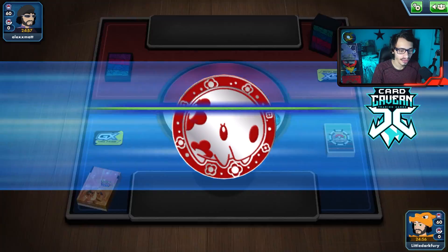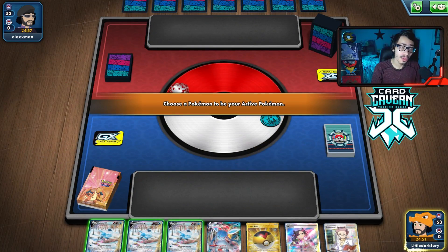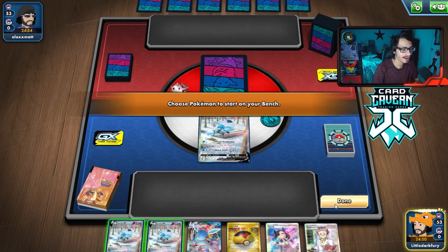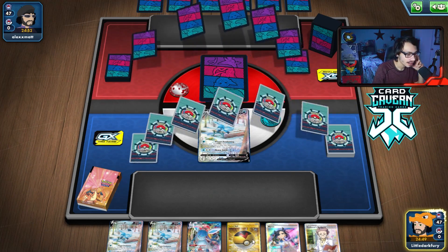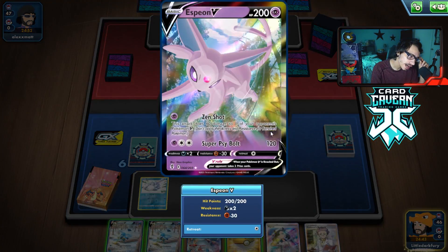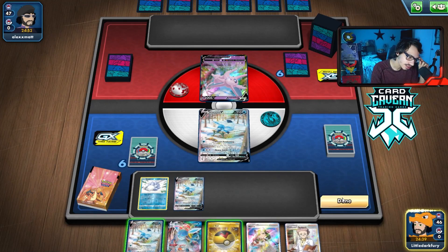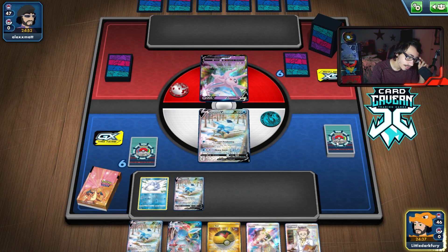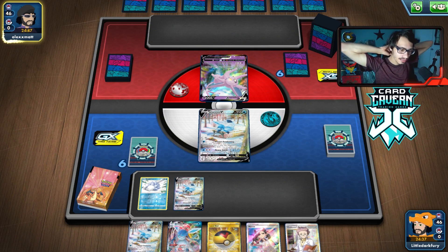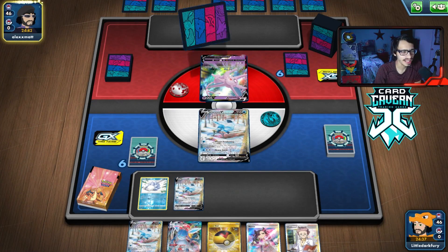Trying out Glaceon here. We do win the coin flip so we are going to go first. We start with all three Glaceon — wow. I'm not going to bench both of them. We don't even know what we're playing against just yet. We can get Snom here or draw Snom. Looks like we're playing against Shadow Rider from the looks of it. I am going to bench double Glaceon just in case.